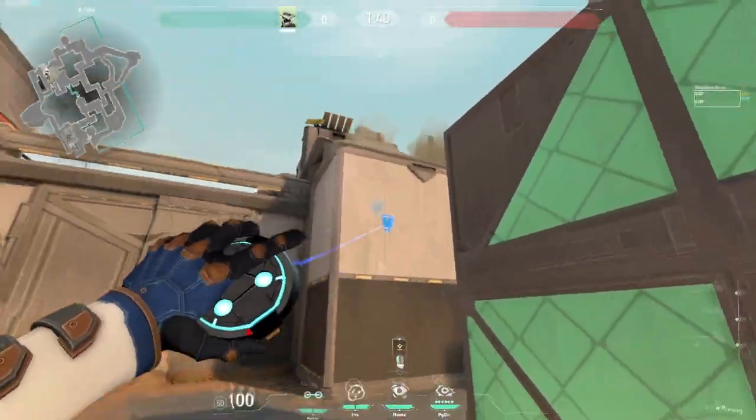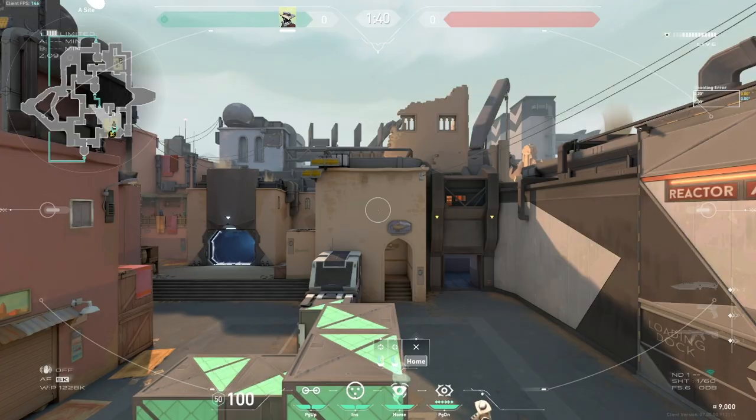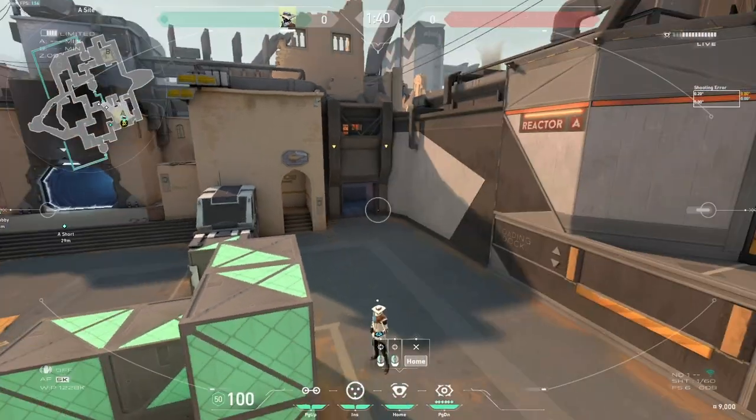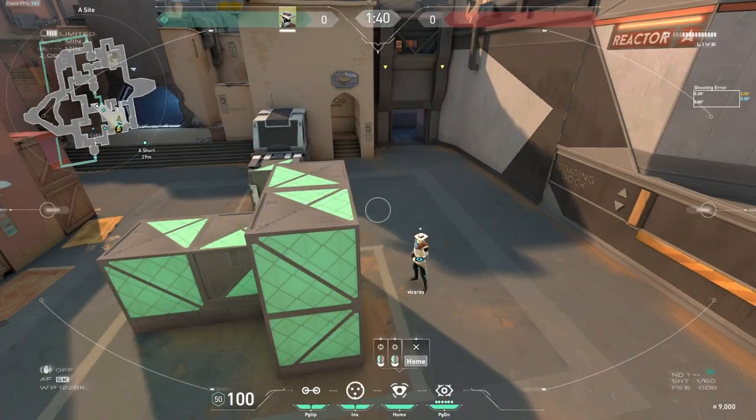First things first, I place my camp right here. It gives me complete vision into the side — it looks here, it looks there. You can also see even if it ends up being a retake situation.